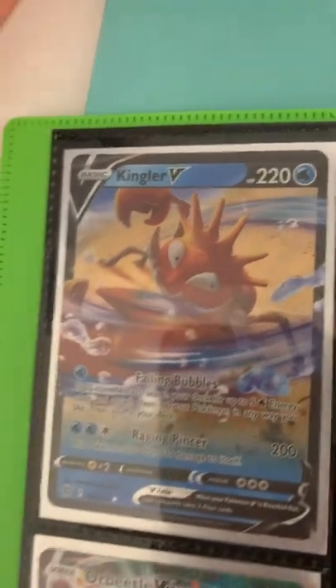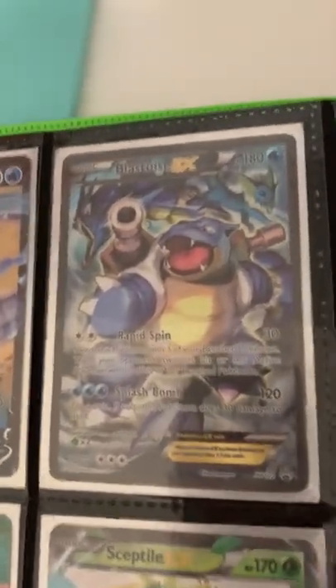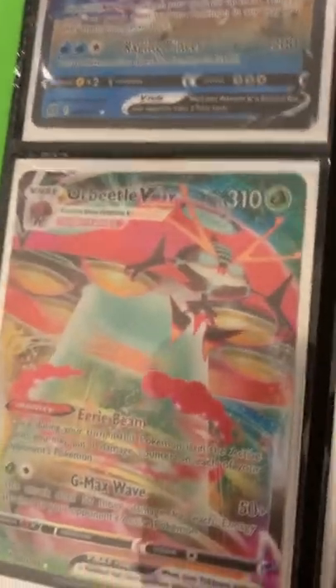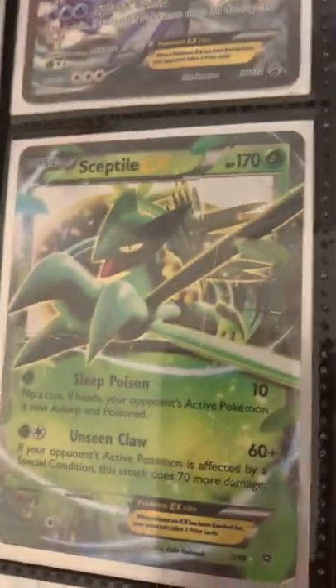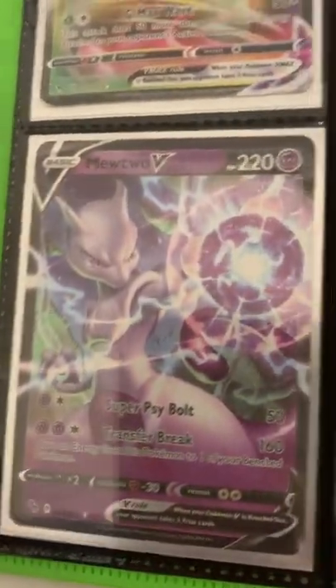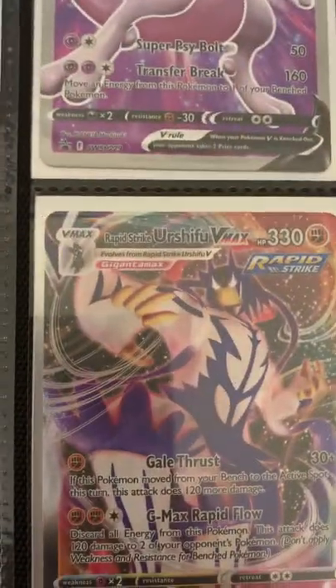Next we have a Klingler V, a Blastoise EX, an Altart. We have an Ice Rider Colorex V, an Orbital VMAX, a Sceptile EX, a Mewtwo V, another Mewtwo V, a Mewtwo VMAX, and a Single Throat Urshifu VMAX.